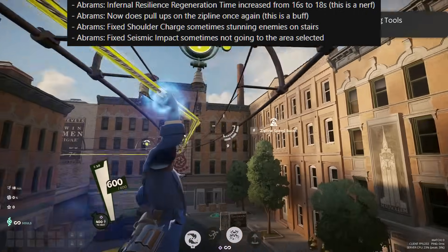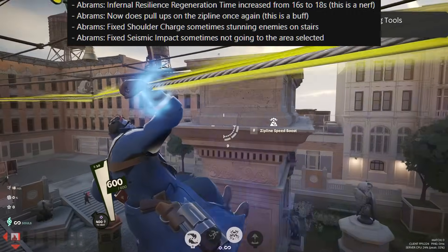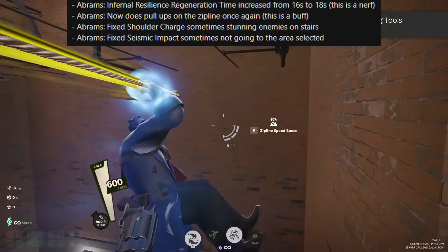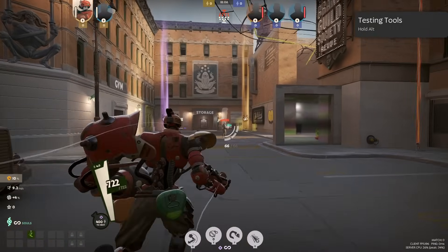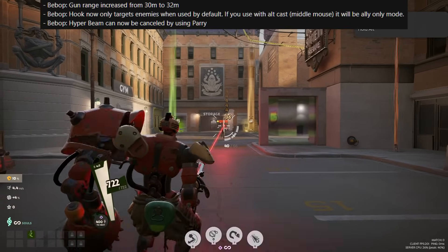Abrams' Infernal Resilience regeneration time is increased from 16 to 18 seconds — that's a nerf. Abrams now does pull-ups on the zipline once again, which is a buff. Bebop is no longer able to sprint while his gun is charging up — he gets slowed down immediately — but his gun range is increased from 30 to 32 meters.